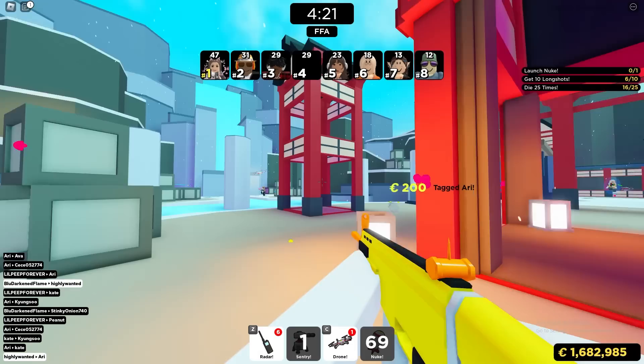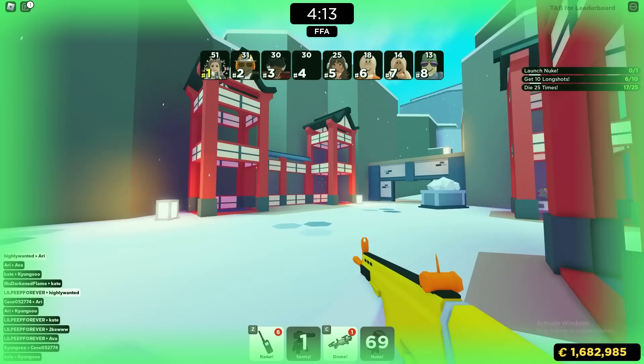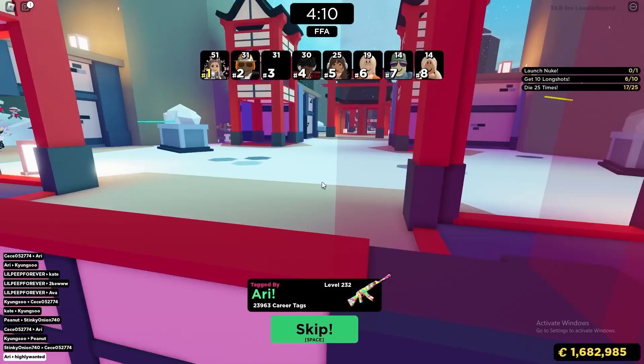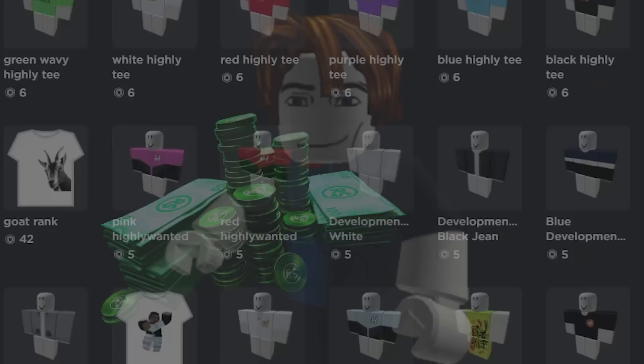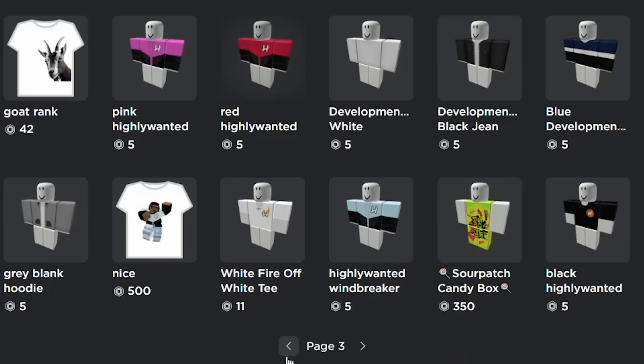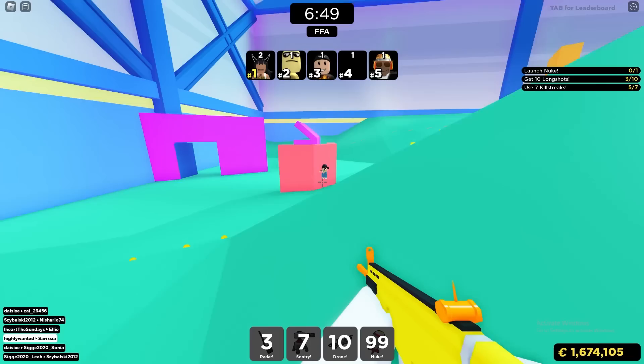Another strategy is making clothing on Roblox. You do need a little bit of Robux — 10 Robux for every piece of clothing you upload — but if you try some of the other methods first, you can start making your own clothes and earn even more Robux from that. I've personally made a decent amount of Robux from selling clothing and shoes. Just upload your clothing, make something unique that looks good, and you might be able to make some real money from it.